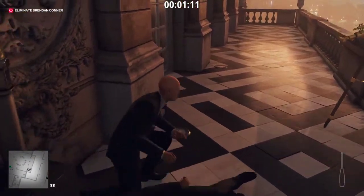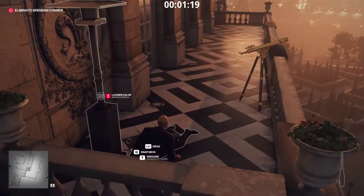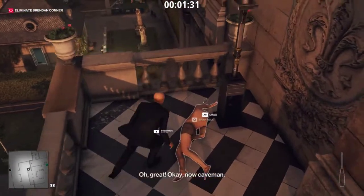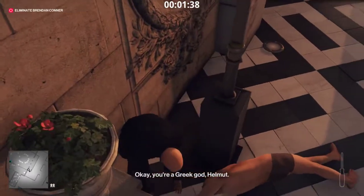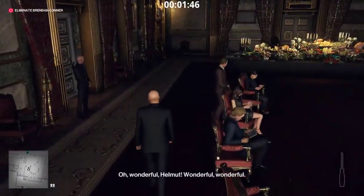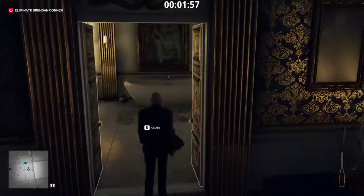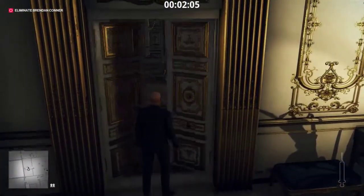I'm just gonna take you down, take your body, hide you over here, and grab your clothes. His gun just disappeared - okay, that's fine. Yeah, don't mind me, I'm just a regular bodyguard - you didn't see me try to enter this area earlier. I'm gonna grab the poison here. Lethal syringe - there we go, that's what I want. Now we go downstairs.